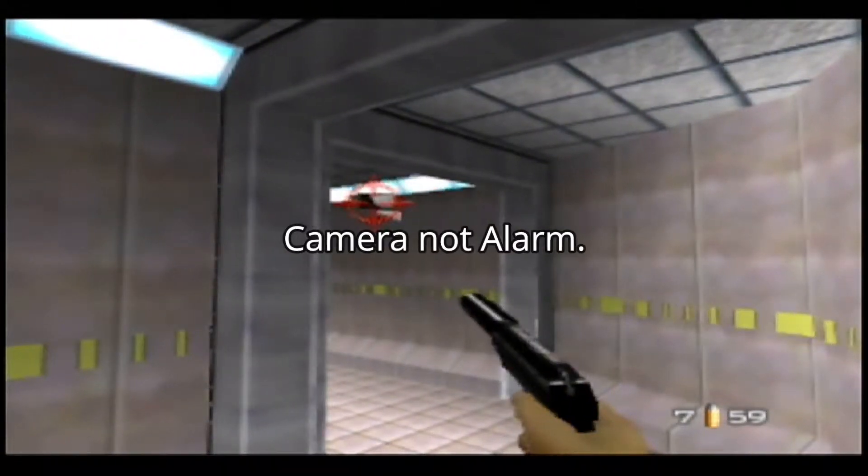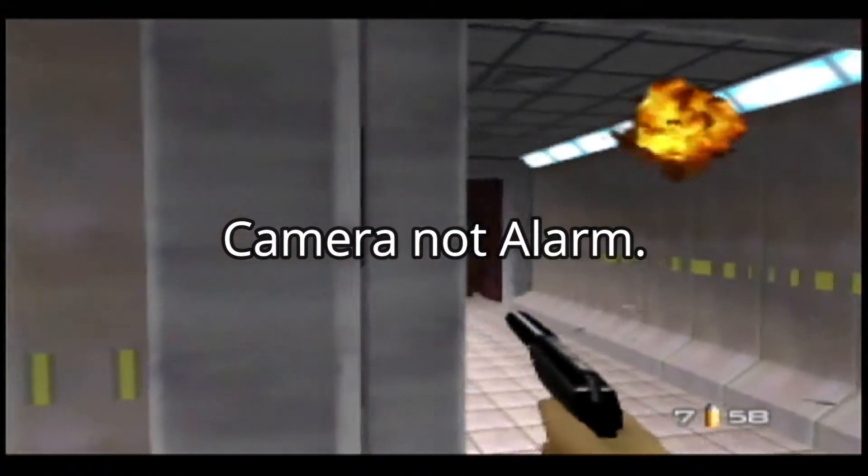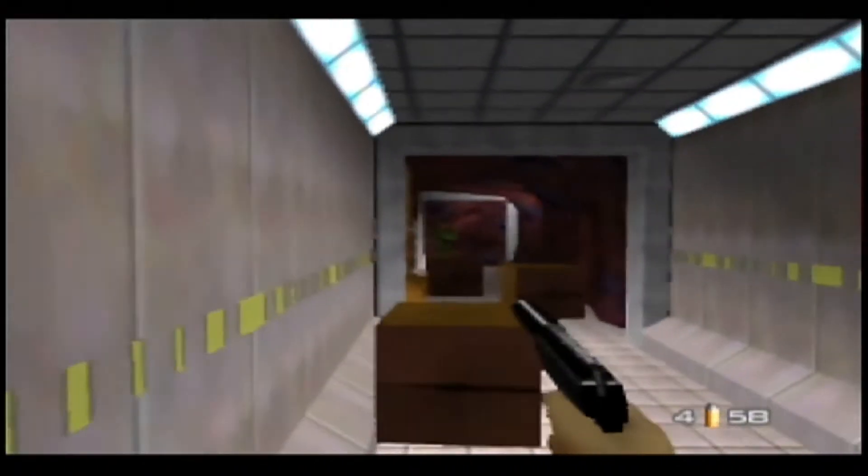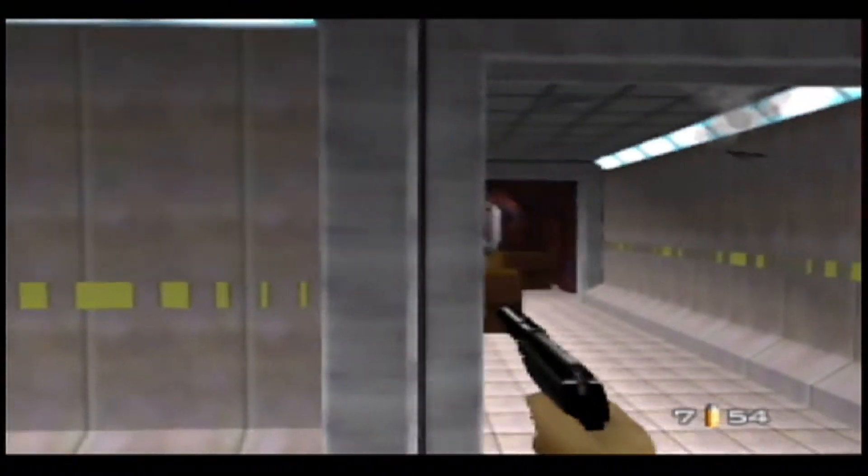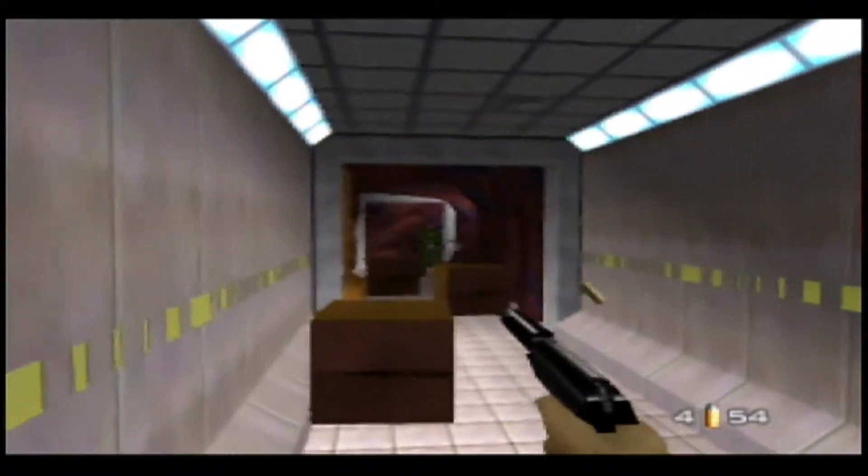Destroy the second alarm and don't let it look at you for too long, since it only takes about 3 seconds on double agent for it to notice you and raise the alarm. Anyway, eliminate these 3 guards down this way with the PP7. Pretty easy.